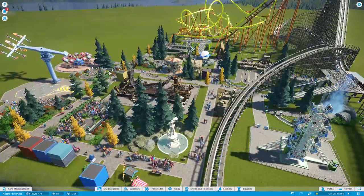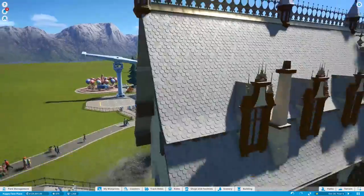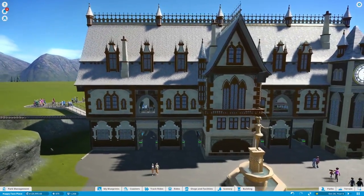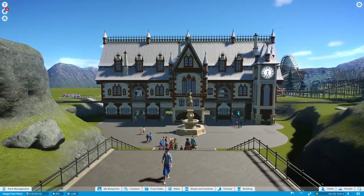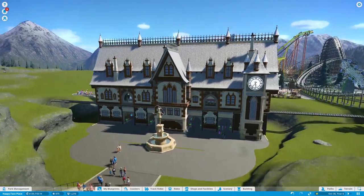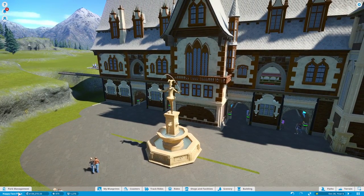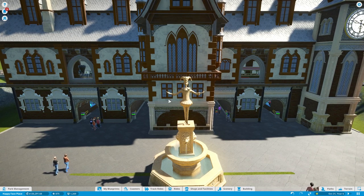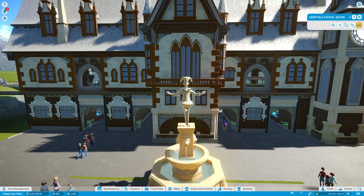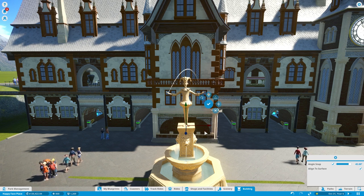Did a bunch of off-camera work and I've got the entrance even prettier looking. I think since we're going to be calling this the Happy Face Place — that's the name of our park — the jester is perfect. Happy, he makes you laugh, he's a funny guy. So I think the jester will kind of be like our little mascot from time to time throughout this park.